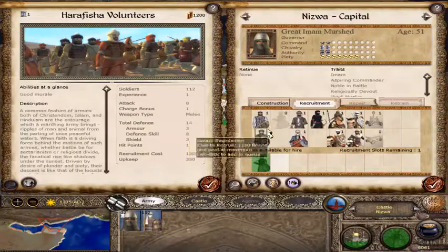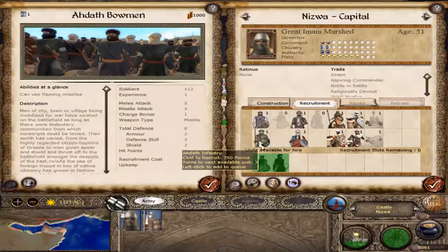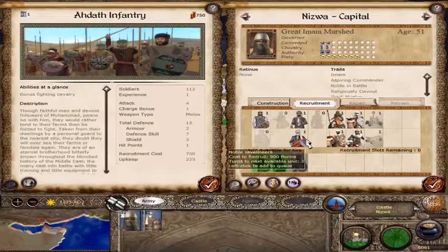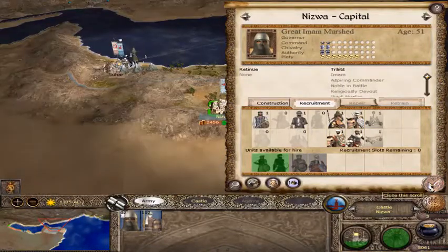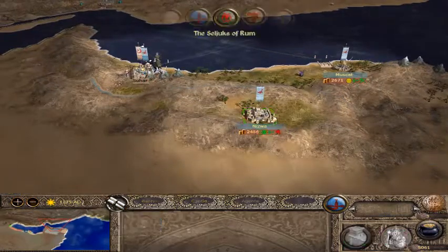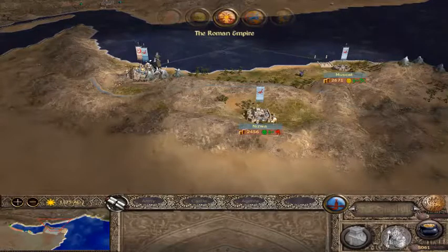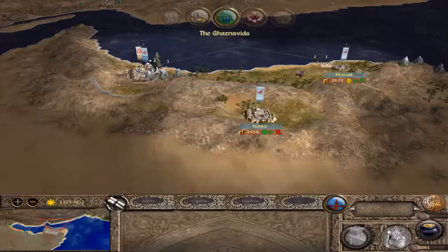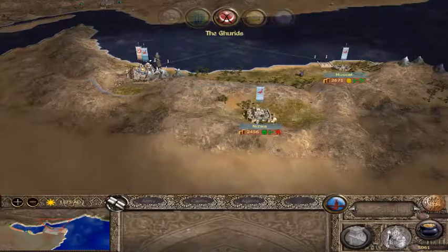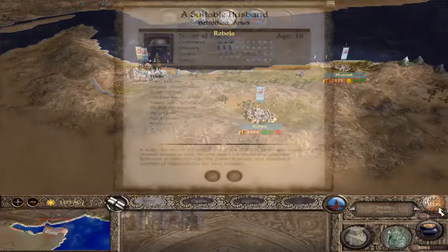These guys look cheap and decent — send some of them. Some bowmen, always good. Infantry, even better. I think that gives us two turns worth of troops. I don't really care about cavalry for this battle because I'm attacking a city. I'm doing alright with money — I have 5,000 florins at the end of a turn where I build something and try to get some troops going. So I don't think I have to worry about money as much, at least at the start of this campaign. I always manage to screw it up later, once your empire gets a little big.